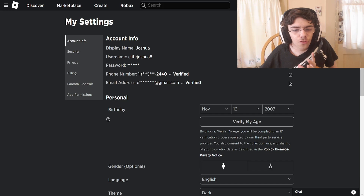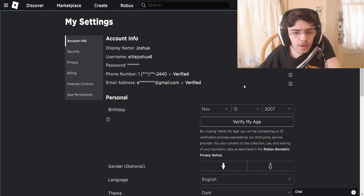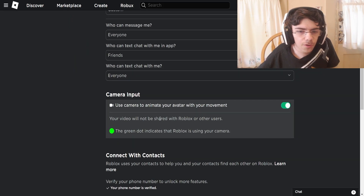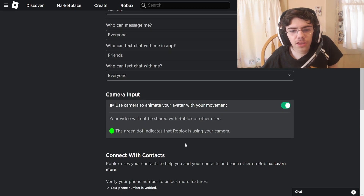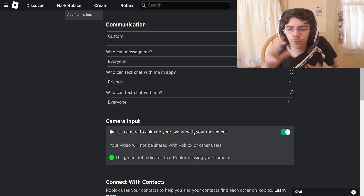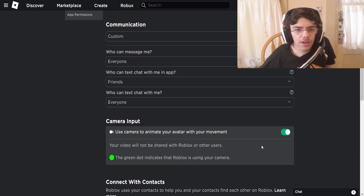That's what I want to try today. You go into your settings by clicking the cog, go to Settings, then Privacy, and then there's 'Camera Input.' Not everyone has this — this update is rolling out gradually. Right now it's disabled by default, so you turn it on if you want to allow it to use your camera and track your movements. Pretty simple.